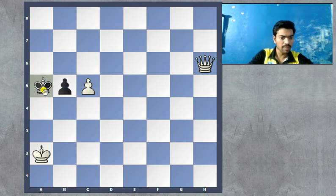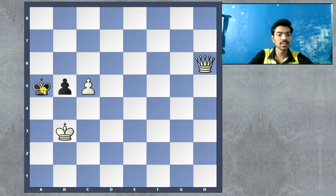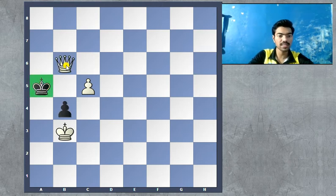Let's see what happens if king to a5. White just puts the king on b3, and this is zugzwang. Basically black has to push his pawn forward — he has nothing else. And now we have queen to b6, and again that's a very simple checkmate.